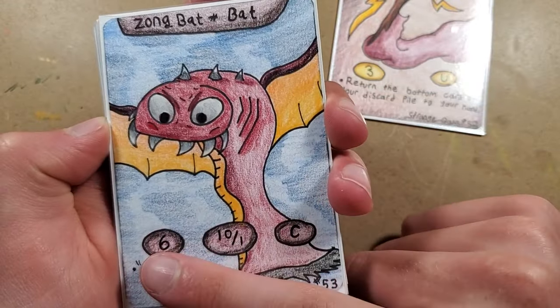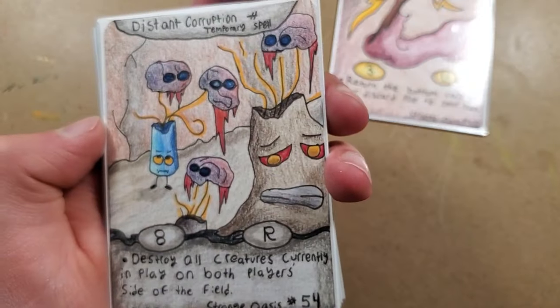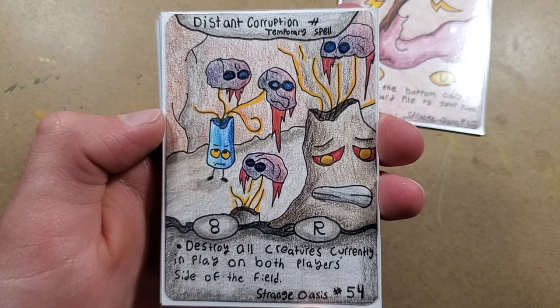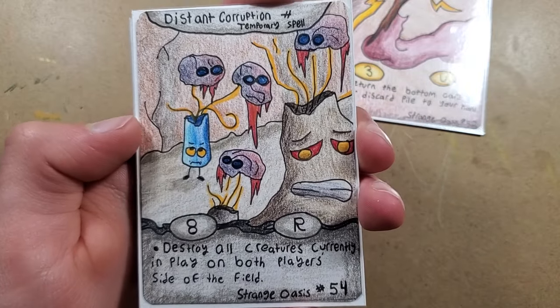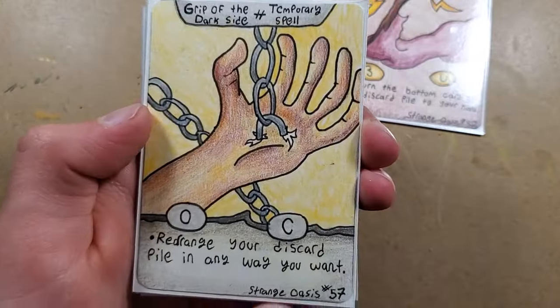Then we have Zongbat, which is a really good card. It's a six cost with ten attack, so it can also one-shot a landscape, but it has one less life and costs one less. Then, Distant Corruption is a temporary spell - destroy all creatures currently in play on both players' side of the field. It's a really good card, but it is an eight cost. There's been some discussion on the server about whether people would actually want to play it, and people have mixed feelings, so we'll have to test it out more.